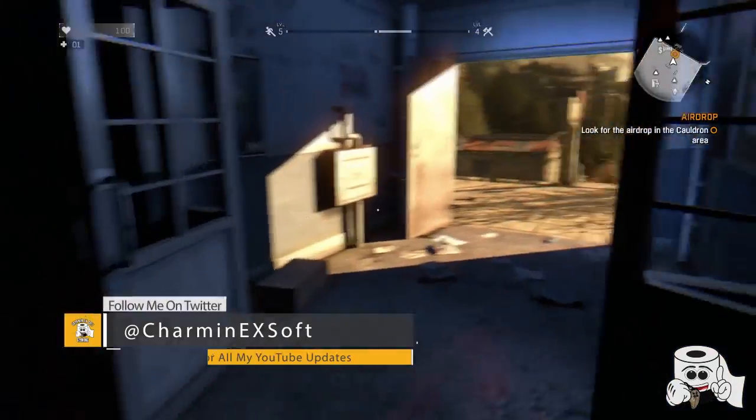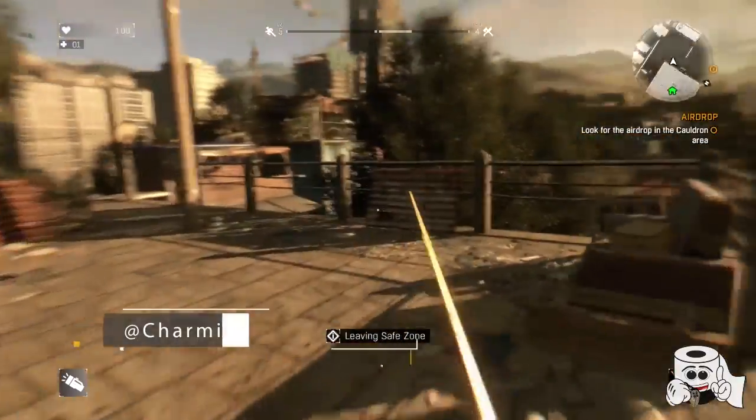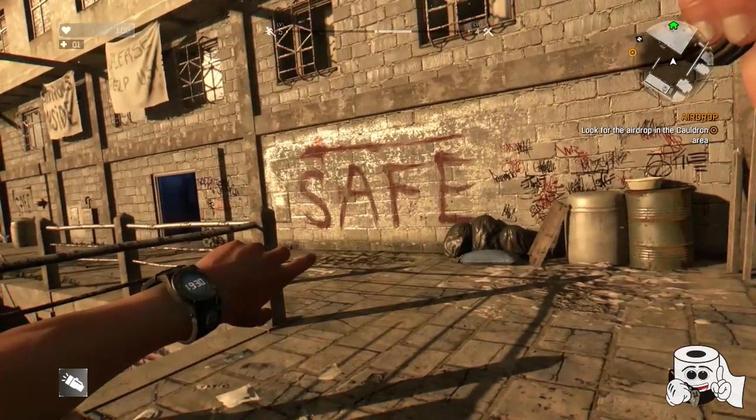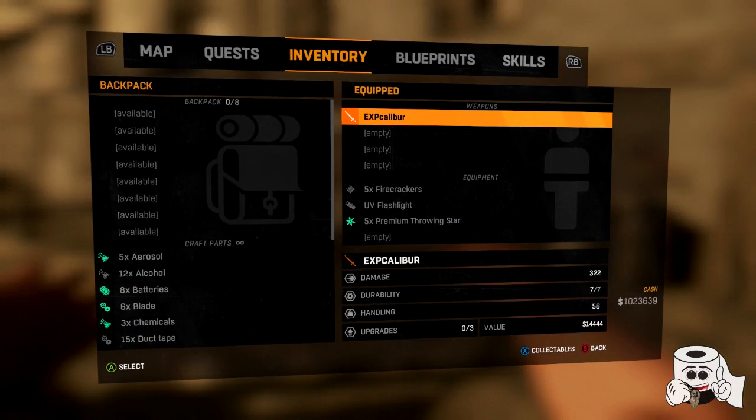What's up YouTube, Charman X here bringing you another Dying Light video. Yesterday I told you how to duplicate weapons by throwing them at the wall and then dropping them after you throw them. Unfortunately, as of February 5th 2015, this is no longer possible on all platforms — you can no longer do this method.